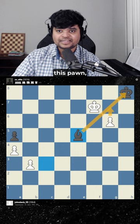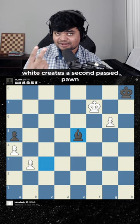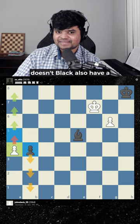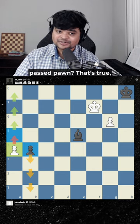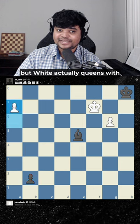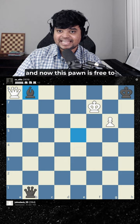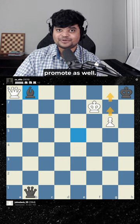After bishop e5, guarding this pawn, white creates a second passed pawn by playing b4. Now wait — doesn't black also have a passed pawn? That's true, but white actually queens with check, hunting the king. Now black blocks it, and now this pawn is free to promote as well.